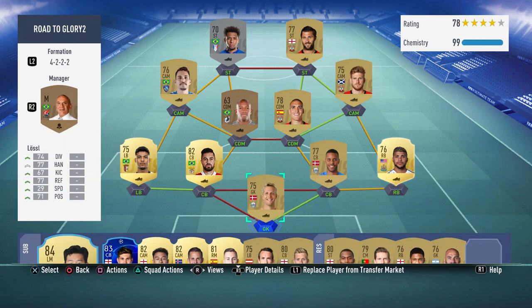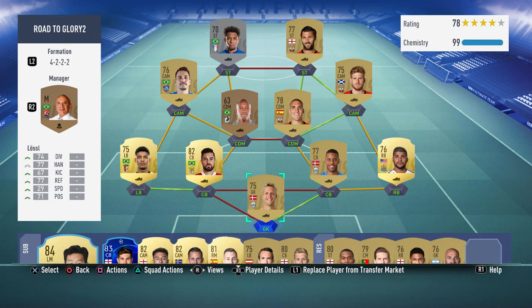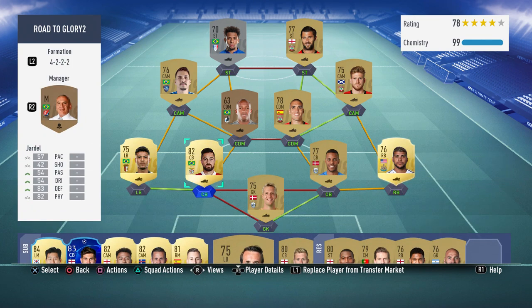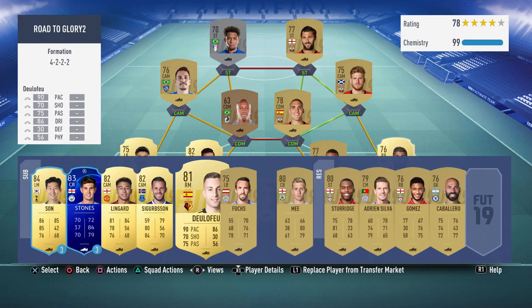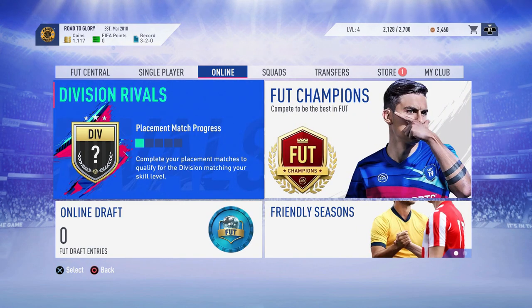I also have a second team now - you're probably wondering why. The second team is basically to use in squad battles for fitness, because I obviously don't have enough fitness cards for this main team. What I'm going to do is use the second team for squad battles, which means I'll be able to play squad battles and Fut Rivals. The main team will be for Fut Rivals and Fut Champs eventually when we qualify. The second team won't stay like this for long - once I get enough coins I'll make a better second team.